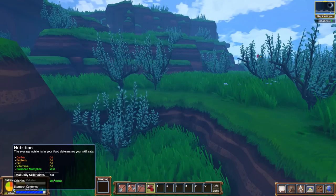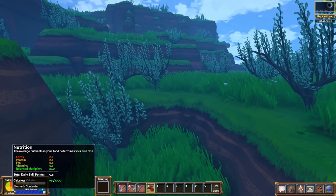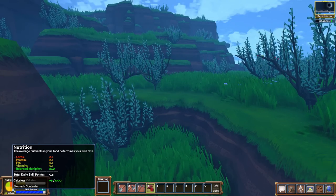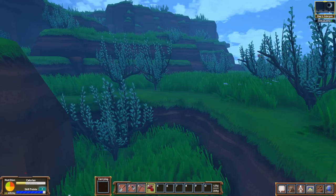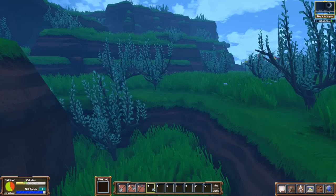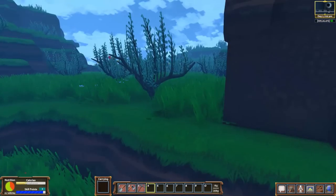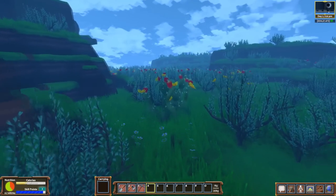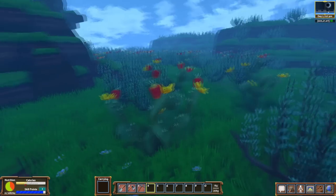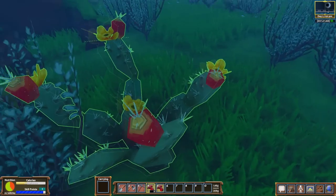So nutrition in the game — how does it work? This is not the type of game where you can just eat one food and be fine, kind of similar to Subsistence in that way. You need all kinds of stuff: carbs, protein, fat, vitamins. And if you eat all this stuff, you get a balance multiplier, meaning we get more skills per day if we eat appropriately. So right-click to consume. Let's eat all those right there — you can see our calories going up. We found the prickly pear smorgasbord over here, boys! Let's grab a bunch of these.